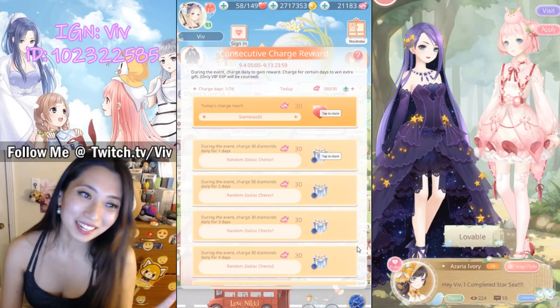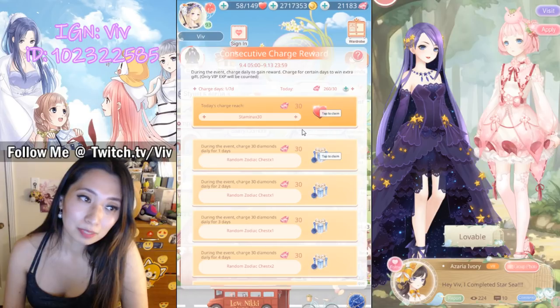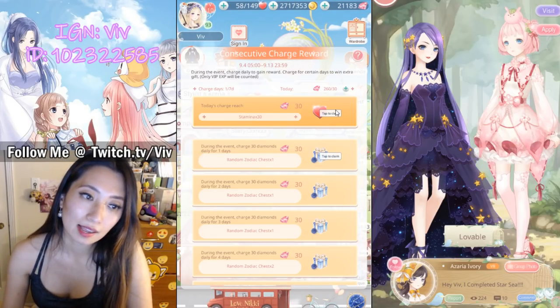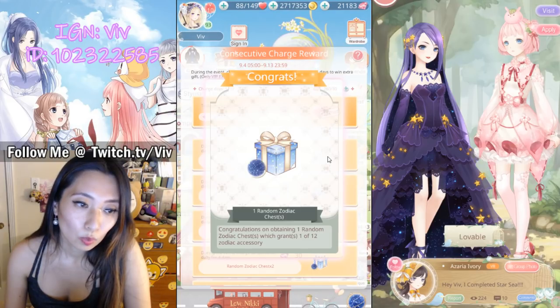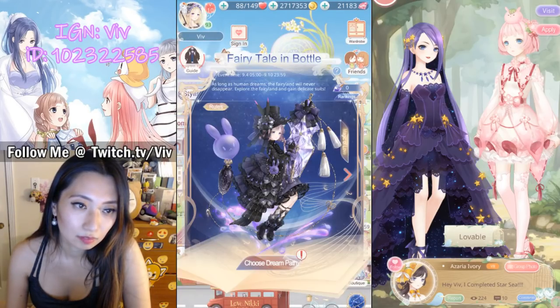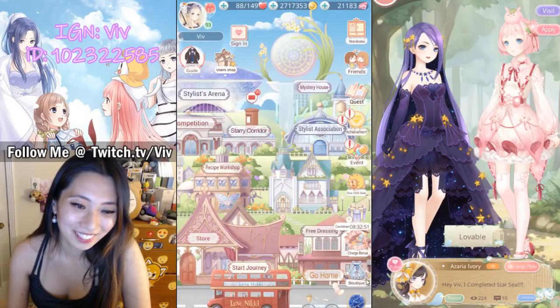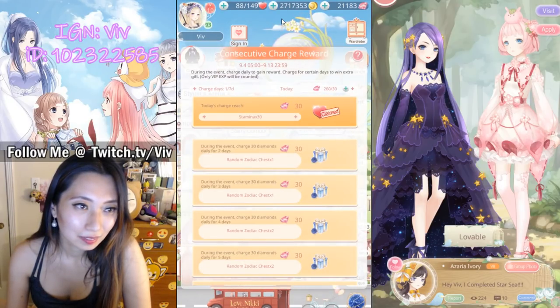Wait, before I go to the event — because I recharged, there is a consecutive recharge event going on and I get to claim some rewards. Basically for this one, you need to recharge every single day, and when you do that, you get bonus prizes. Let's do it. Three stamina here, and then day one recharge. Let's see what I got — one random zodiac chest. It grants one out of 12 zodiac accessories. How do I use that? I just went here... not here.